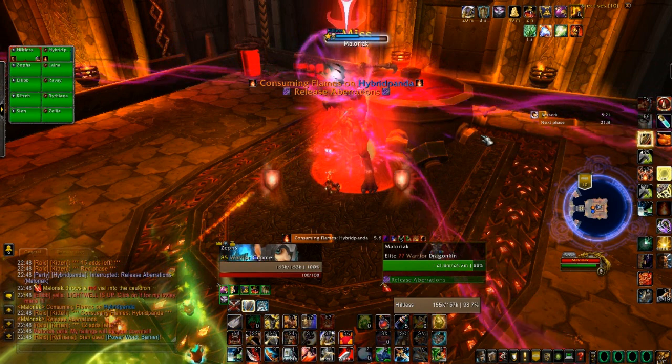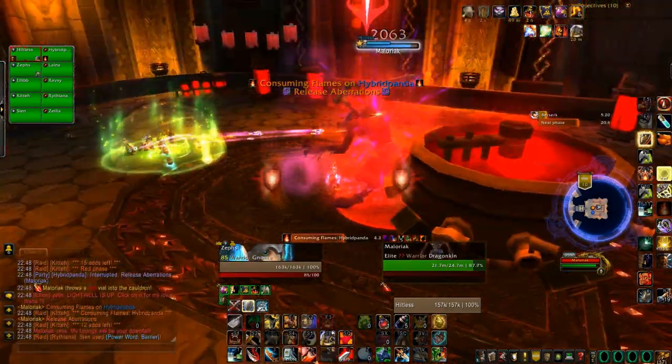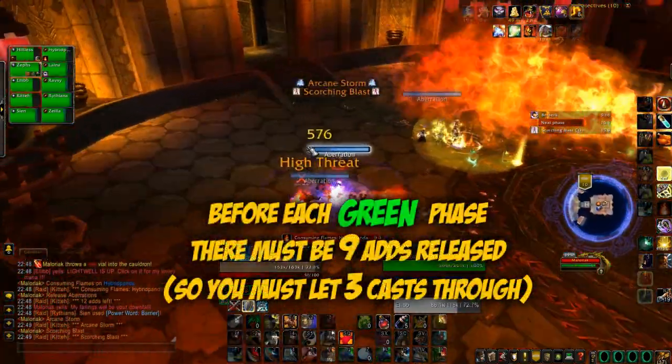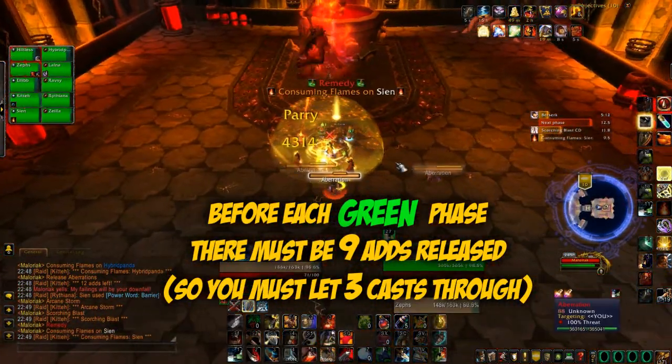However, the most important thing about this fight is staggering his casts of release aberrations. This is where he spawns three adds at the front of the room. You need to make sure that before each green phase there are nine adds up, which means you have to let three casts through.